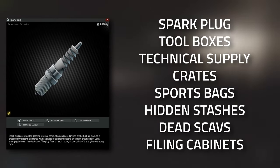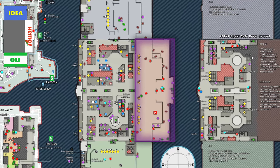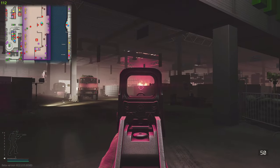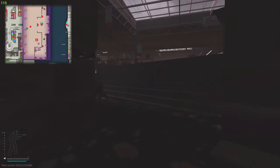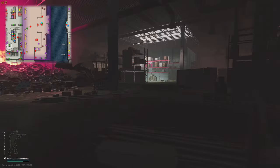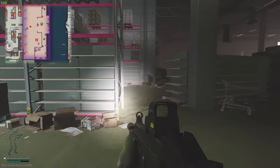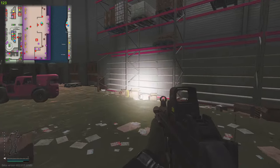One of the best locations to find spark plugs and car batteries is actually on Interchange. We are here at the Goshen store, and what we're going to do is go over to where the fire is, heading through the shelves right here. There are an awful lot of scavs around so make sure you keep an eye out. We're going to go right to the back right-hand corner — you can see where it's lit up a little bit. These shelves right here can spawn car batteries and spark plugs, and this is the better place to find them as they do spawn very commonly.